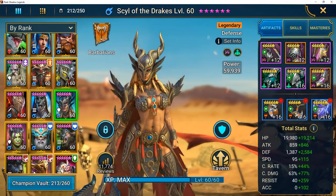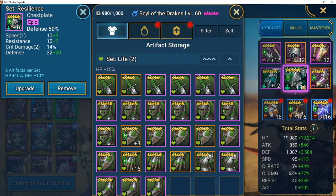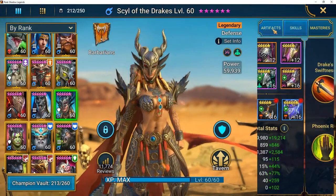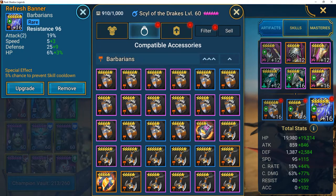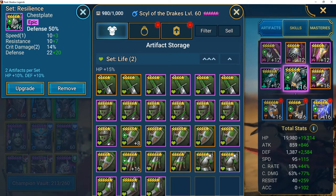I have her in a Destroy gear set because I've set her in gear that helps me in Doom Tower. There's Scarab King that you need to take down his max HP by 30%, and Destroy sets are the ones I use for that. There's no real need for accuracy for stage 21, so I thought this champion would be better off with high resistance, high defense, speed, and crit rate.